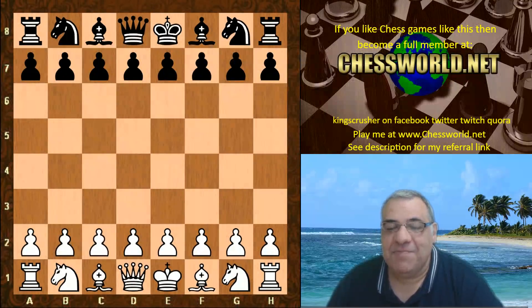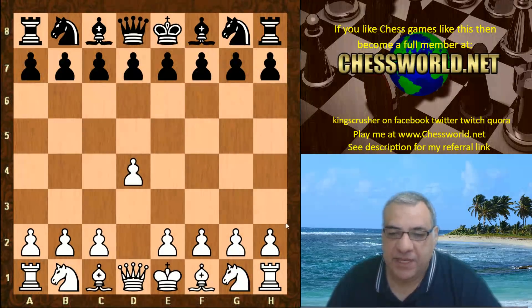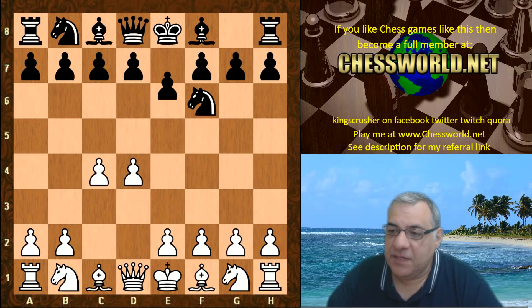Hi all, I have another amazing game of Leela to show you today against Houdini 6.03. This is in the ChessCon blitz battle, five minutes with a two second increment, 2018. Let's have a look: d4, knight f6, c4, e6, knight f3.